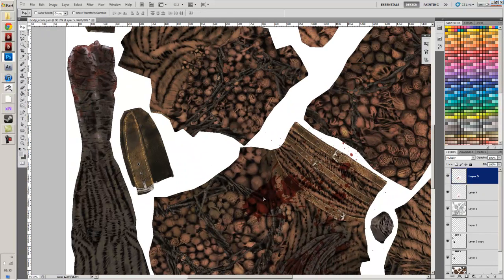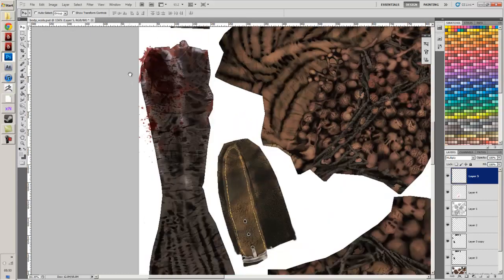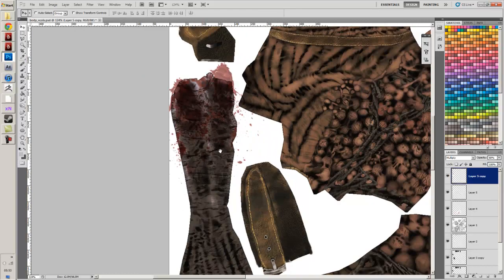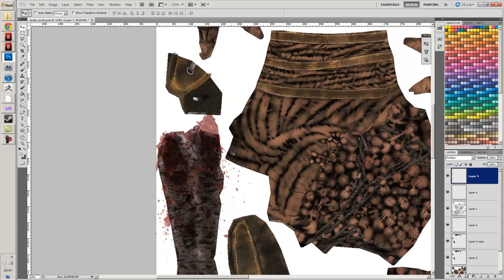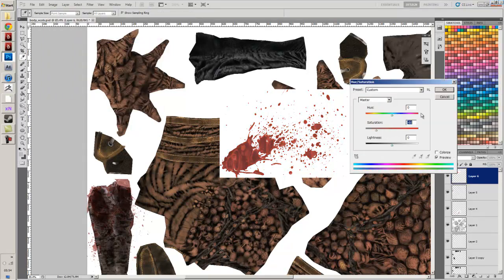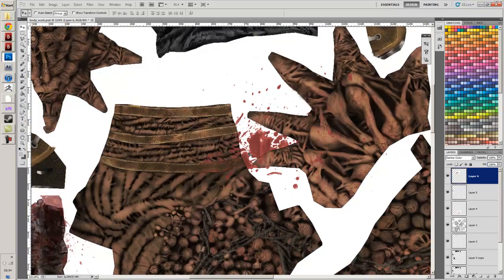I use the stamp tool quite a bit when I'm doing textures like this. I'm just thinking where would the blood be - definitely on this sort of knife-like thing. Make that a bit smaller, make the opacity a little bit less so it's not ridiculous. Same on the other side. Make that nice and gory - stretch it out a little bit so it looks like it's really been dragged up and forcefully shoved into someone. I'm going to need some blood on his fingers. I always try not to overdo the blood but I just like putting it in, it's quite fun.